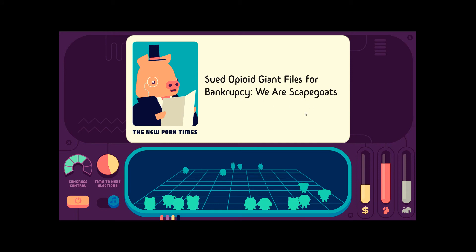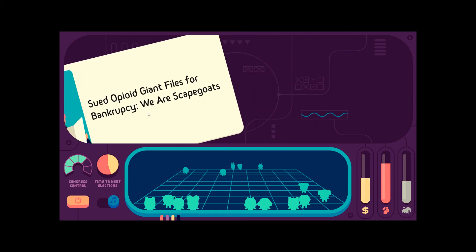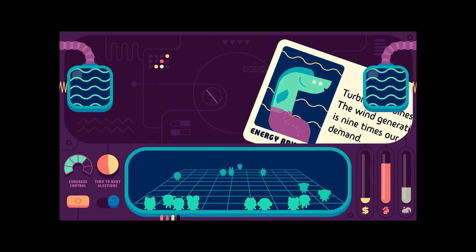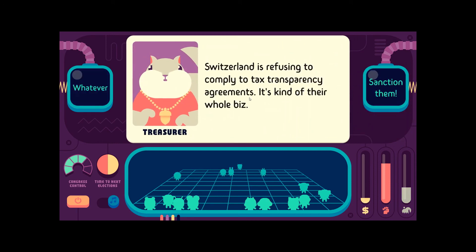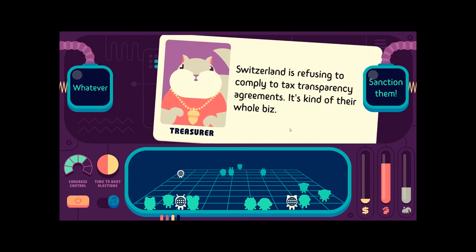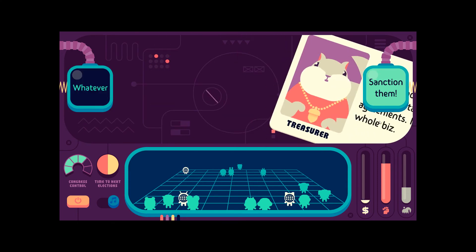Sued opioid giant files for bankruptcy — we are scapegoats. Turbines everywhere — the wind generation potential is nine times our energy demand. Switzerland is refusing to comply with tax transparency agreements — it's kind of their whole business. Sanction Switzerland? Yeah, sanction them. I'm not losing any votes, and I don't have to worry about re-election. Fuck you, Switzerland.